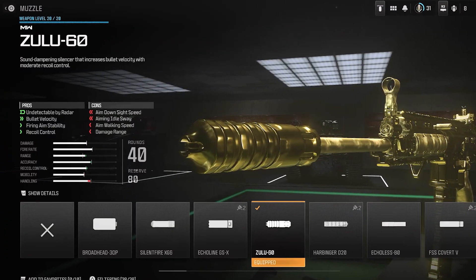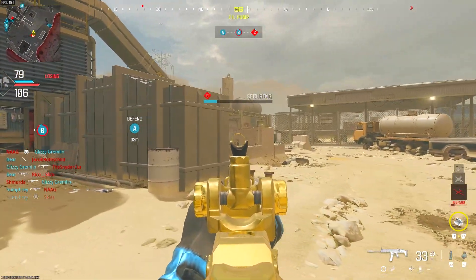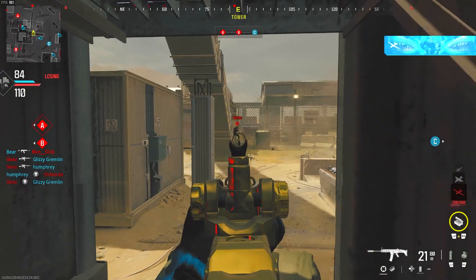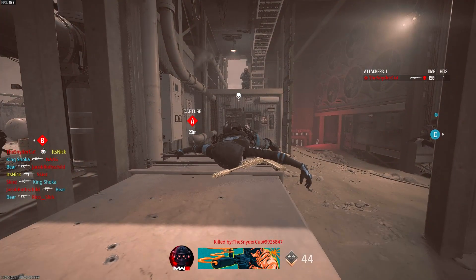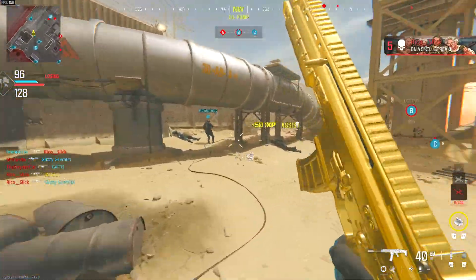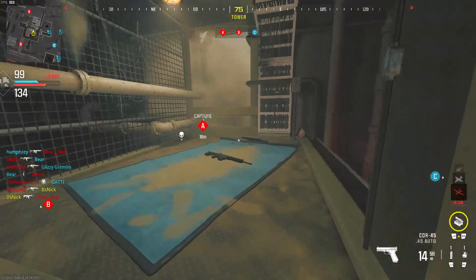The first attachment I'm running is the muzzle: the Zulu 60. You're undetectable by radar — it's a silencer — so your red dot will not appear on the map. A lot of people forget that red dots do appear on the map, so you need to be running silencers. You also get bullet velocity, firing aiming stability so your aiming is more stable when shooting, and recoil control for those longer shots. The cons are you lose some damage range, aim walking speed, and ADS speed — but if you're in long-range gunfights that doesn't matter too much. There is some aiming idle sway before you shoot, but this TAC-56 is made for mid and long range anyway.